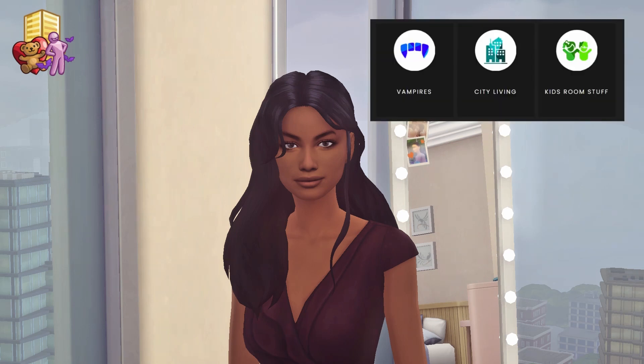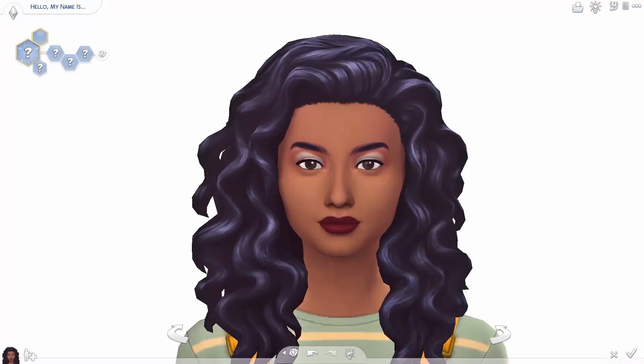What I've done is generated one expansion pack, one game pack, and one stuff pack. For this generation I got Vampires, City Living, and Kids Room Stuff, which I'm kind of excited about. City Living I've played quite a bit, but Vampires — I've had a vampire sim before but I haven't really done it properly, so I'm excited to get stuck into that.